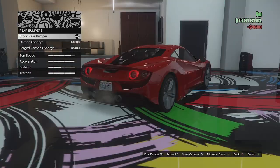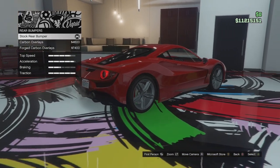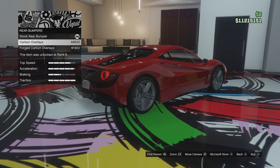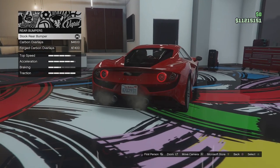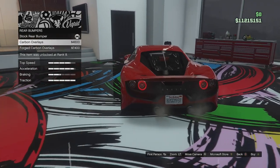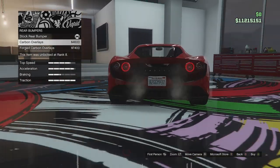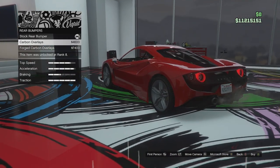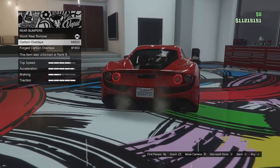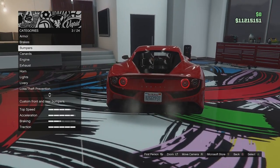On the rear, we can go for stock, carbon overlays — which is that whole back portion — or a forged version of that. I don't mind that; it looks quite cool, but I think it looks better in red. I prefer it in red, so we'll leave that.